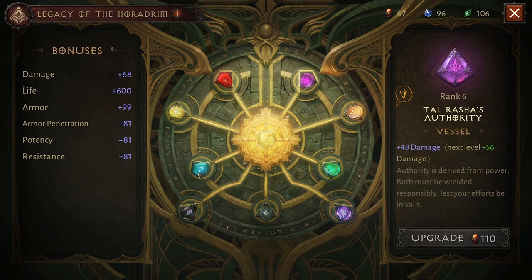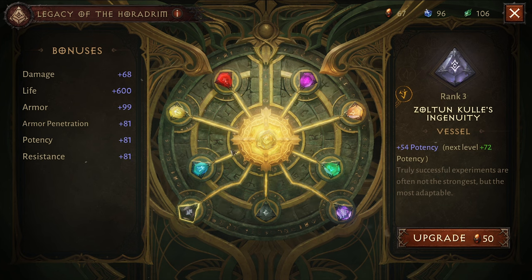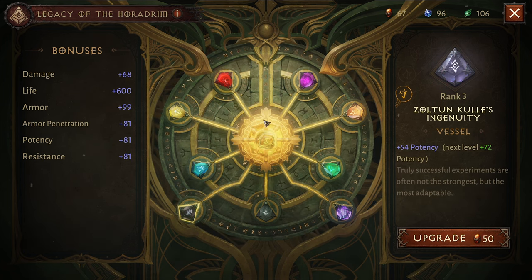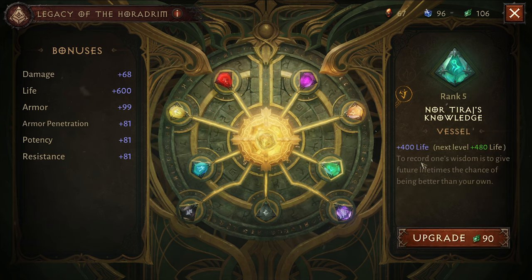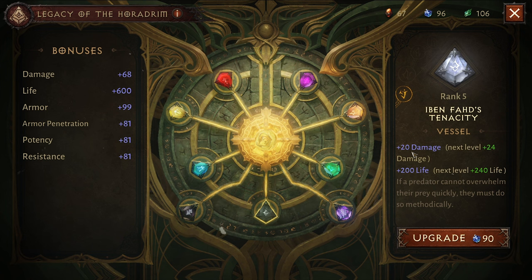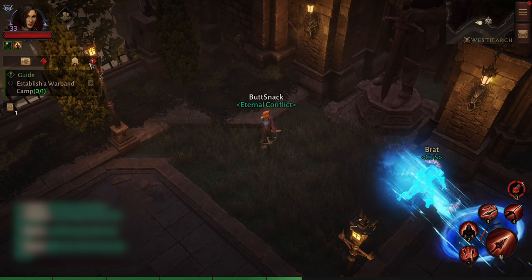Once you finish your run, you go back and see what you can upgrade. You can upgrade everything with the three resources. What I like to do now is save them and focus mainly on damage with garnets, life with barrels, and sapphires I use for damage and life upgrades.